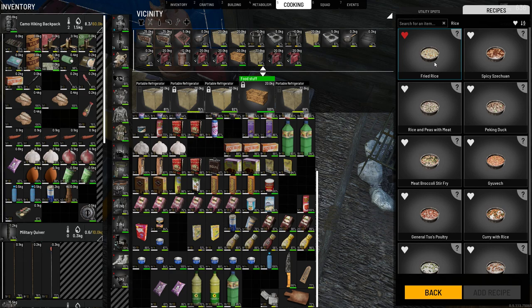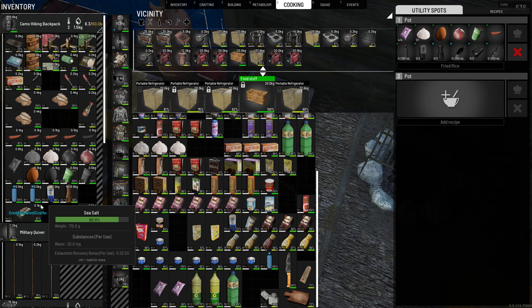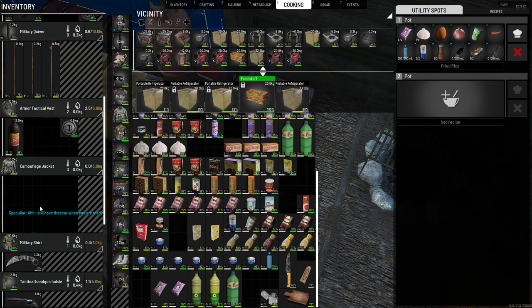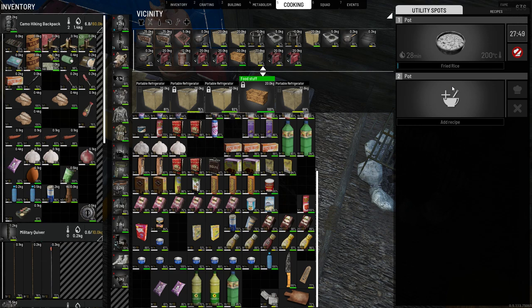Let's see what we can make of this. We're gonna make fried rice. Rice, garlic, onion, egg, peas, carrots, meats, water, pepper, salt, spice mix, flour, and soy sauce. Okay, 27 minutes, but the timer on this super is quicker.